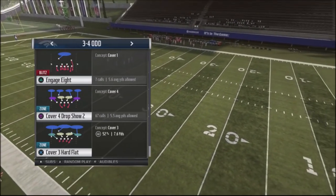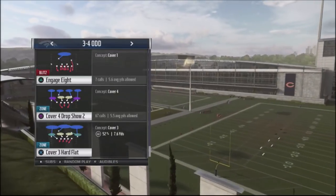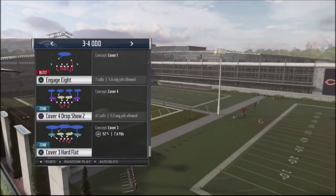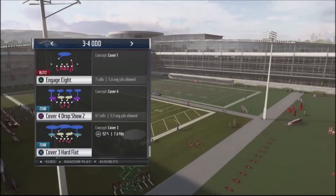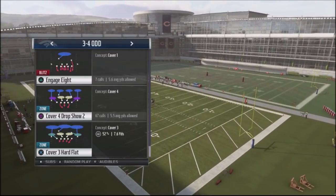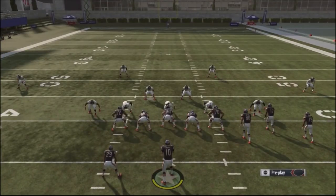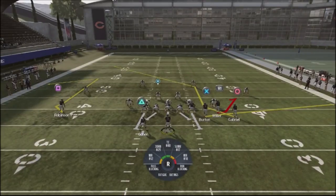But this defense has a lot of holes in it, and I'm going to show you ways that you can break down this defense and actually get easy first downs and easy yardage against your opponent. Most players are going to use the middle linebacker on this defense and show you either press or make some kind of adjustments. But we're just going to run the stock so you can understand how the concepts work.